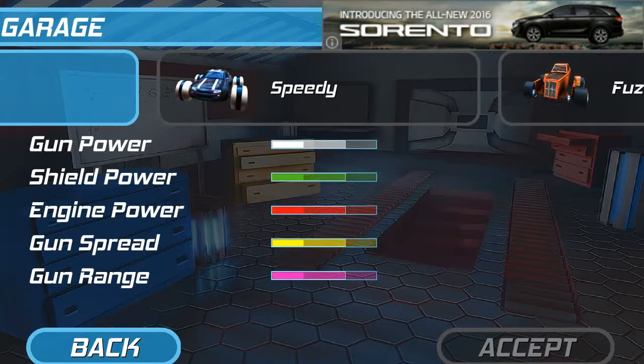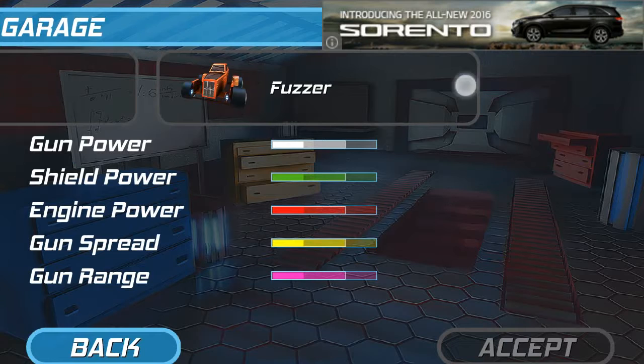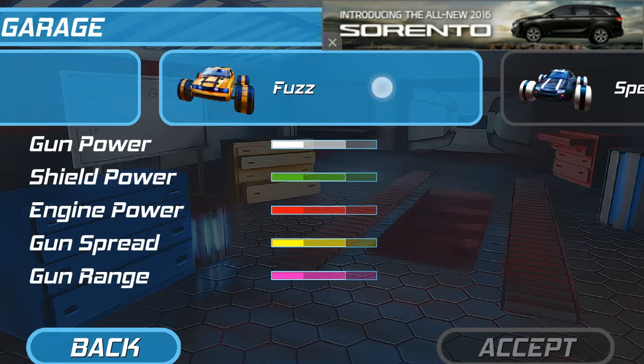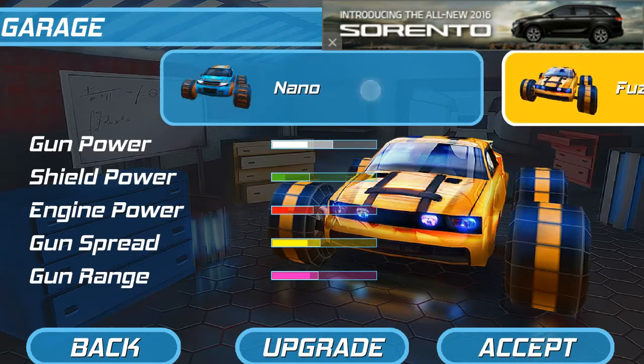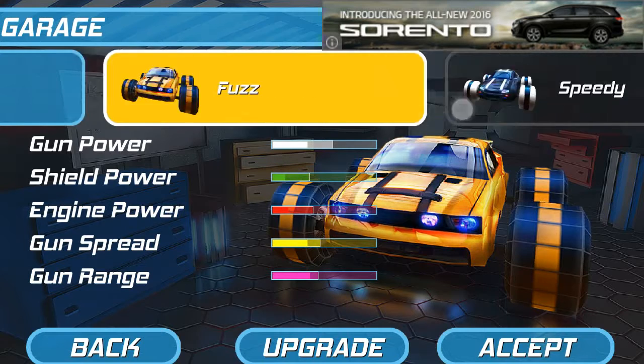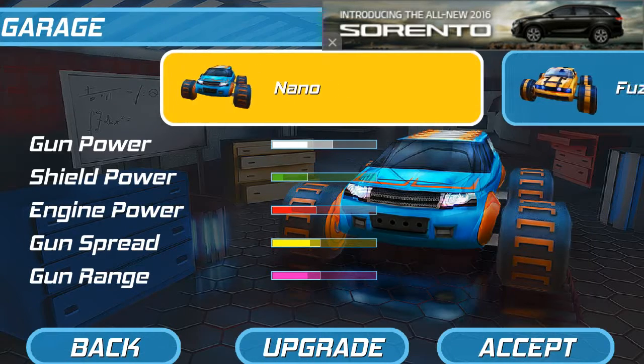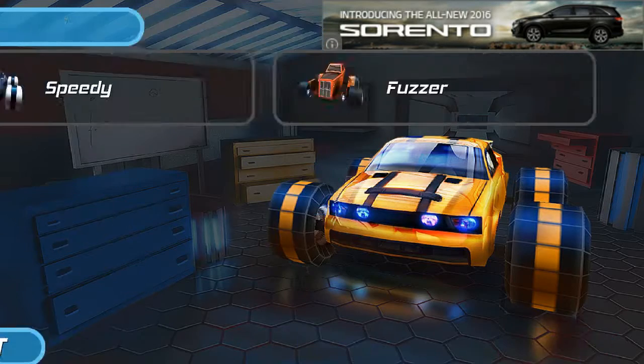So we have a variety of cars to choose from. Let's take the fuzzer. Oh, we can't get the fuzzer. We have the Fuzz and the Nano. I want one with more power — shield power. I can't choose that one now. There we go, let's go with the Fuzzer.